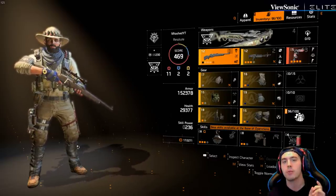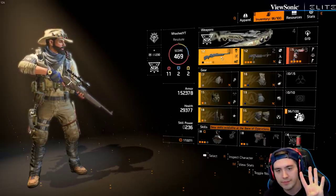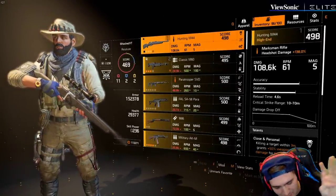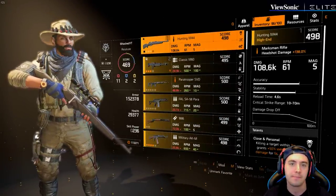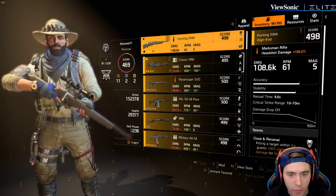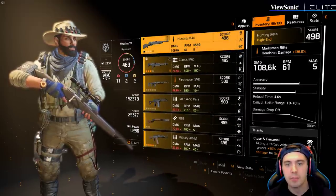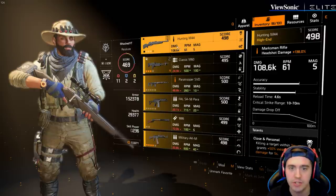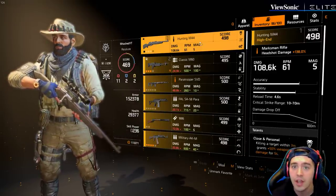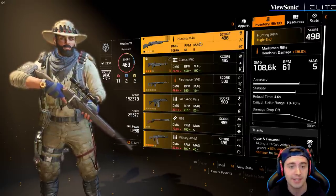I want you to look for four weapons specifically. First, I want you to get a high impact sniper - there's the M4 you can go with, there's the Model 700 - but I want you to go with a high damage sniper to deal with enemies at a distance if you need, or to burst down a named enemy as a team on spawn. This brings a lot of utility to the game.